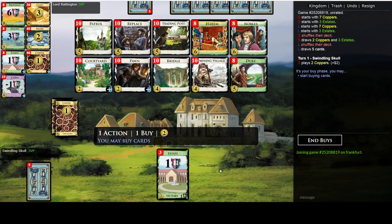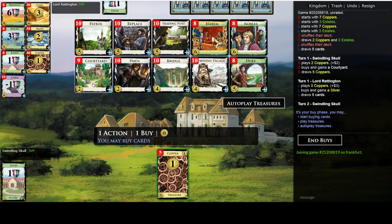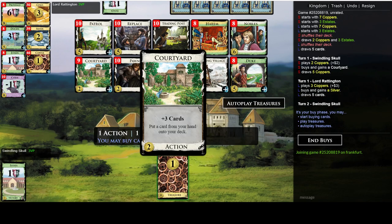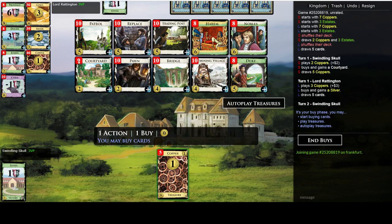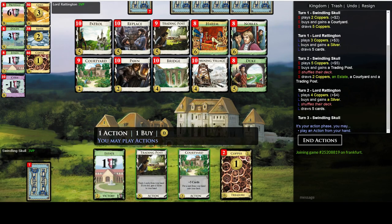Let's go ahead and start with this very convenient 5-2 opening and open a Courtyard. Courtyard is a pretty nice card — it draws you three cards, well it reads like three cards, it's actually two cards, but the top-decking ability is kind of nice in many different situations. And Trading Post is a pretty good treasure — you can turn your starting cards into Silvers, and Silvers are better than your starting cards, so pretty fine as well.